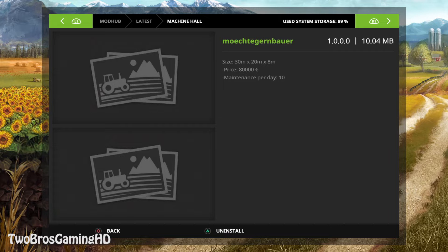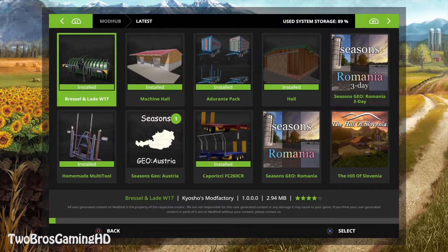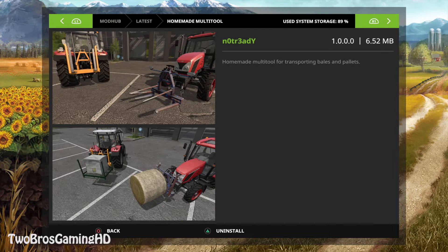The maintenance is 10 euros per day. Let's go ahead and take a look at the next one which is the Bresla Nade V17 from Kyosho's Mod Factory. This is a silage roller with a very large roller diameter. Optimum compaction results due to a special tray per Schordahl Elaviusen on the ring. Don't even know what that is but it sounds pretty good. Then we have the homemade multi-tool right here which is from N-O-T-R-3-A-D-Y.